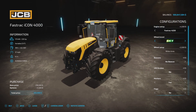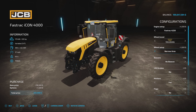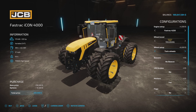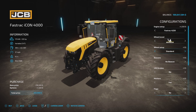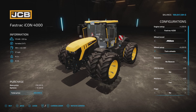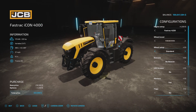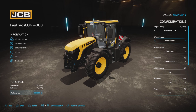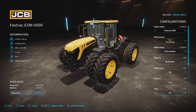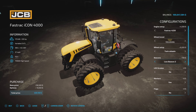For wheel brands we have the usual suspects. Starting with Trelleborg, we've got narrows and twins all around so they match front to back. Michelin has narrows as well. BKT is just as-is, Vredestein is as-is, and Nokian is just standard too, then back to Trelleborg.